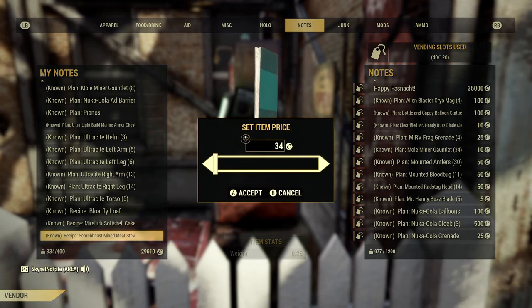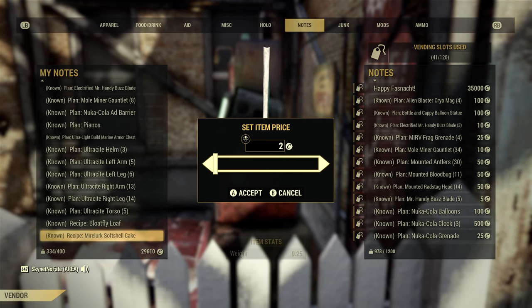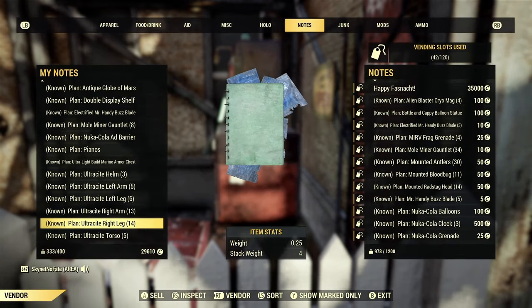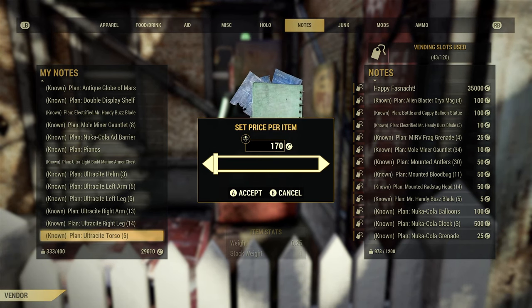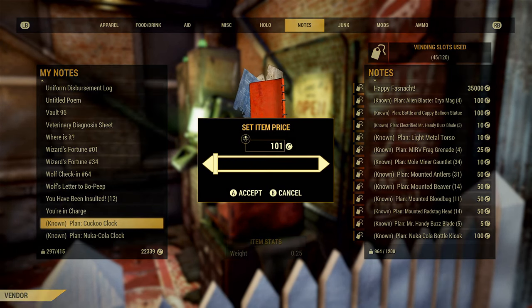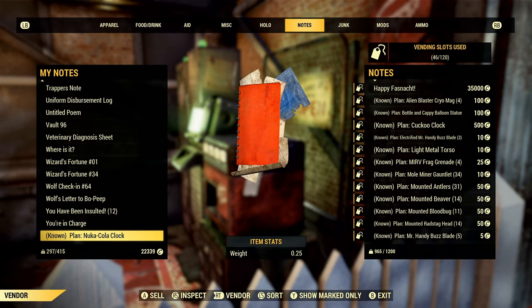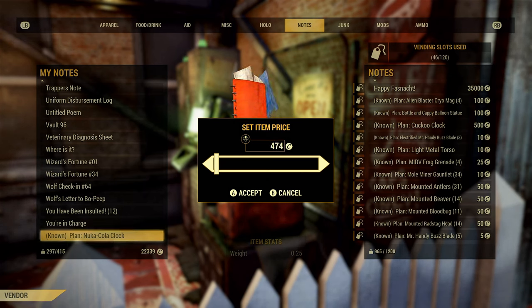A good general rule of thumb for pricing plans is what I like to call the 10% rule. Your prices should be no more than 10% of the default listing price, with few exceptions. If an event plan's default pricing is 1,000 caps, then you should sell it for no more than 100 caps — not 2,000, not 5,000. If a power armor piece's default price is 500, you should sell it for 50 caps or less. The rule has a few exceptions, such as exclusive items like the nuka cola clock, which is only obtained by spending around 200 caps at the responder vendor bot, but its default listing price is set at 100 caps, so that's obviously not going to work. Actual rare plans with exclusivity are the exceptions to the 10% rule.